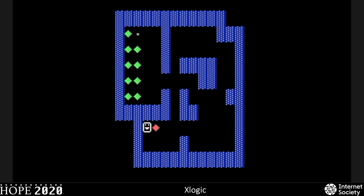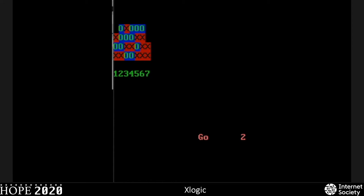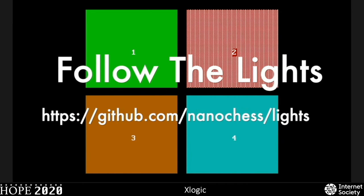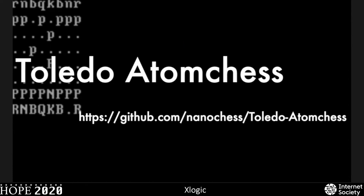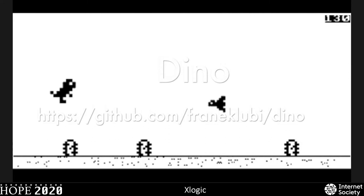This is Four in a Row, a Connect 4 clone meant for two players. This game is called Follow the Lights — it's basically a Simon clone, a memorization game. This is Toledo Atom Chess, written by NanoChess — Oscar Toledo is his actual name — and it comes with AI. And finally, Dyno, that T-Rex Chrome runner game, has good graphics and honestly really smooth gameplay as well.